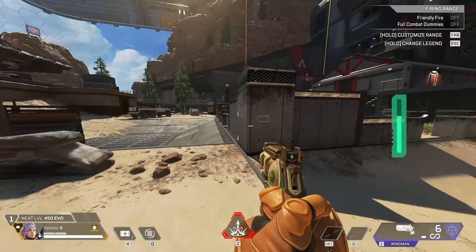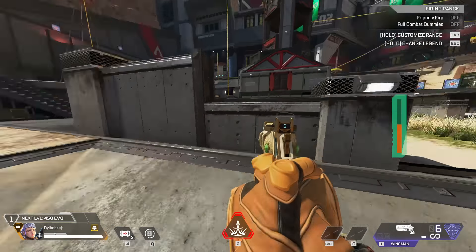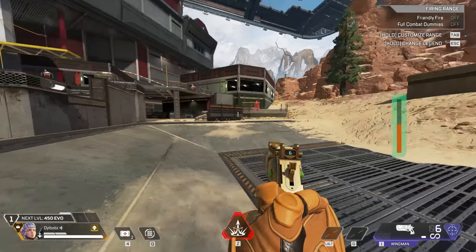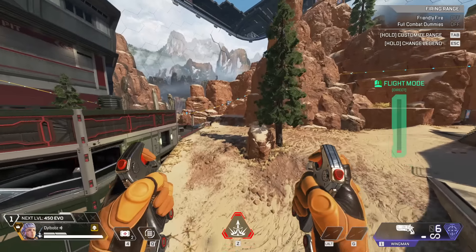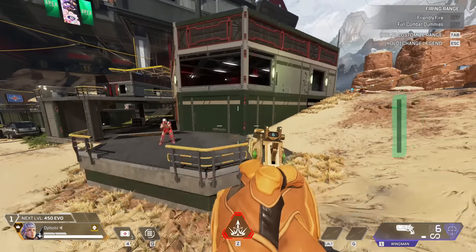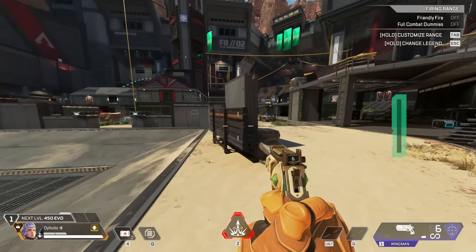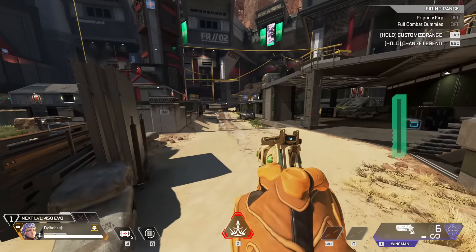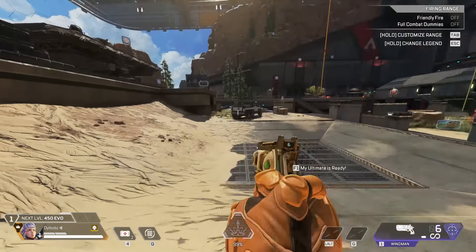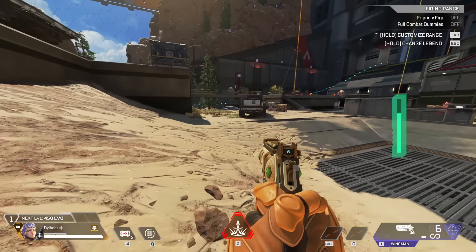Another legend with a pretty terrible glitch is Valkyrie. Valkyrie is basically not viable in Apex right now, because if you jump after using her jetpacks, the jetpacks will no longer recharge. And this isn't just a small time window — literally, if you ever jump after using her jetpacks, you won't be able to use them ever again because they won't recharge. So I'd probably hold off playing Valkyrie in ranked, because her jetpacks are a huge part of her kit. Good luck, Valkyrie mains.